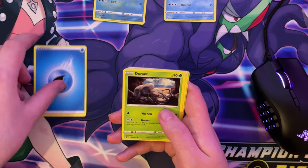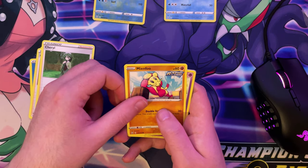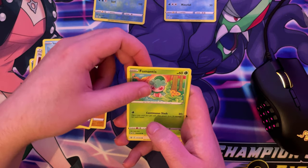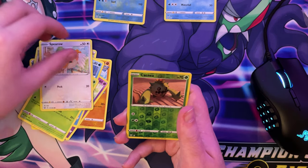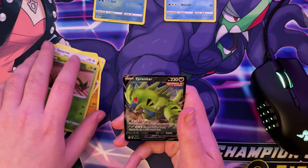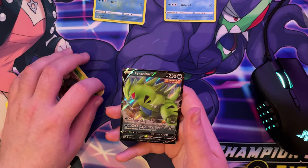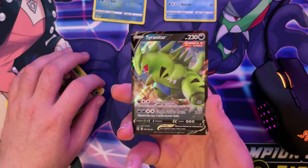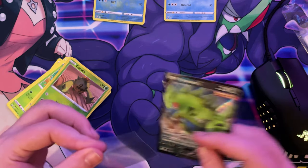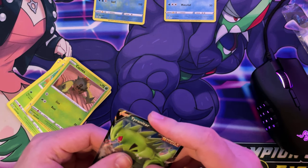To the front. We've got Water. We've got a Durant. We've got a Single Strike Style Mustard. We've got a Cheryl. We've got a Mienfoo. We've got a Boltoy. We've got a Galarian Mr. Mime. We've got a Fumantis. We've got a Sparrow. We've got a Reverse Holo Kakuna. And we also have a Trinitar V card. I don't know how to say that, but that's our Shiny card, guys. And that's pretty cool, actually. I'm going to get that sleeved.